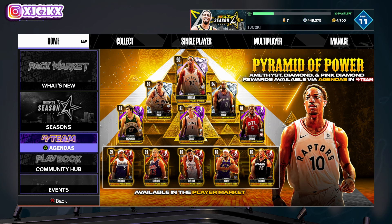2K just gave us the ability to get a brand new free 96 overall pink diamond Joel Embiid entirely for free. Great job, My Team. This is how you do moments cards.